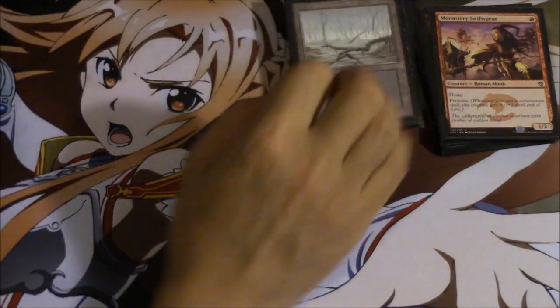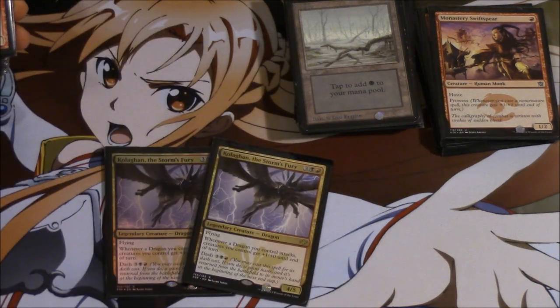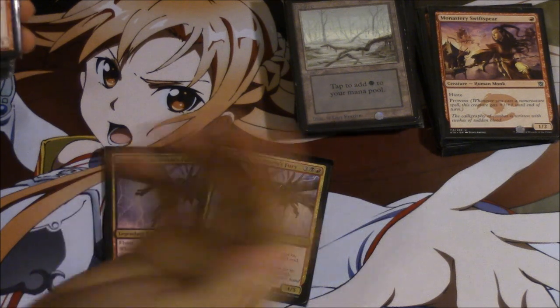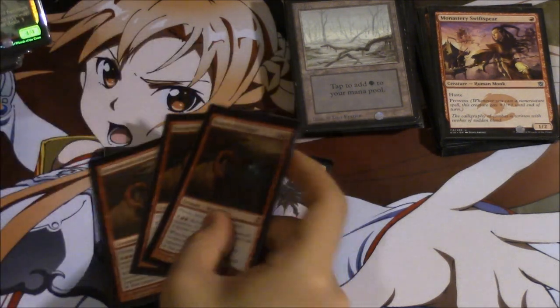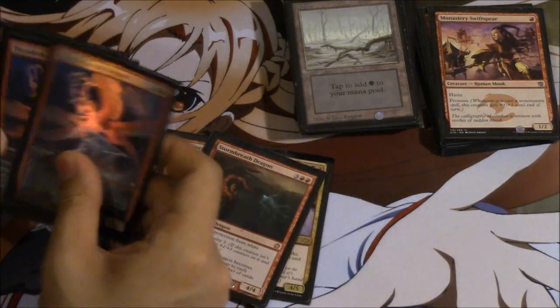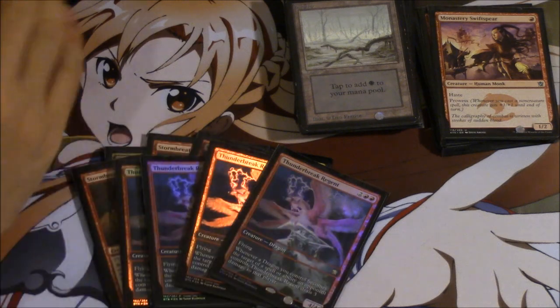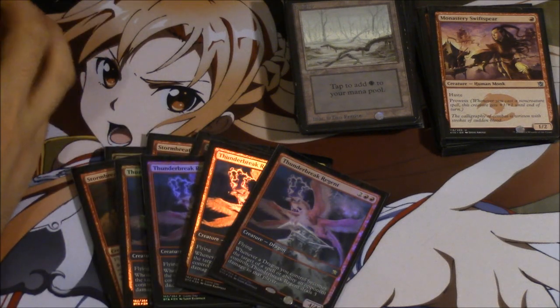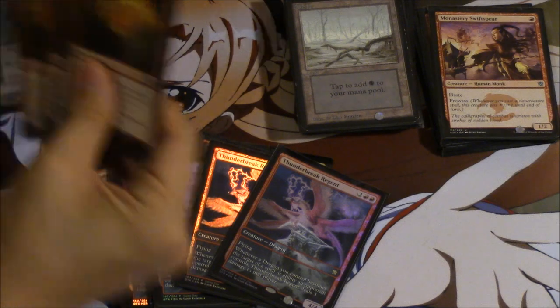You only have one card that requires a swamp, and that is Kolaghan. Kolaghan is very, very good in this deck. The dash — you will always dash him, and I'll show you exactly how you can get him cheaper in play. Storm Breath is very good; one of the reasons you play this deck is because of this four-drop that comes down a lot faster most times, and I'll show you why.